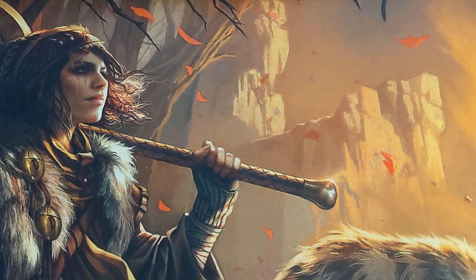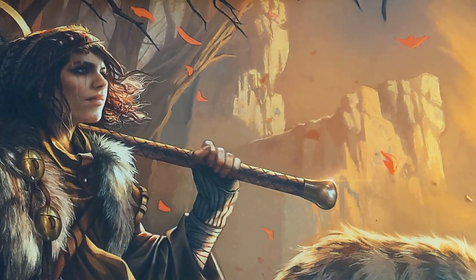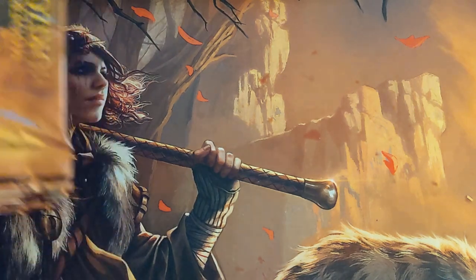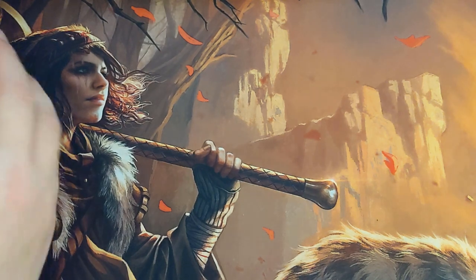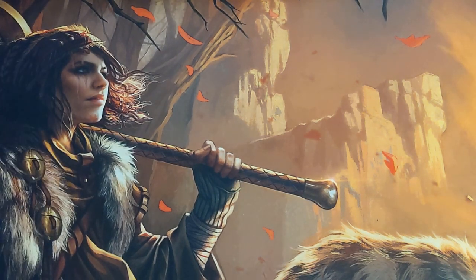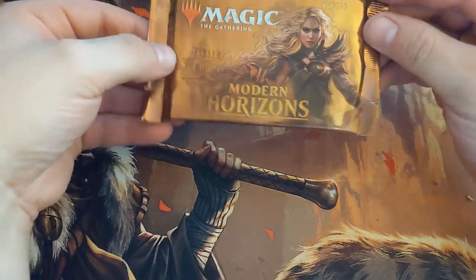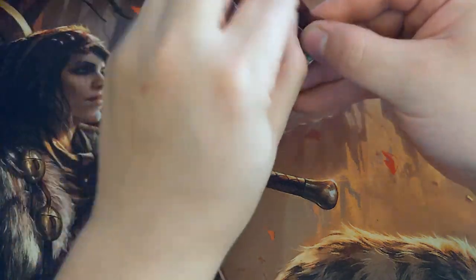I've got my good luck From the Vault: Transform Huntmaster of the Fells playmat here. I would flip it over but my setup is kind of on there. So let's go ahead and start with the left half first. These look like non-Japanese packs because they don't have the pull tab.